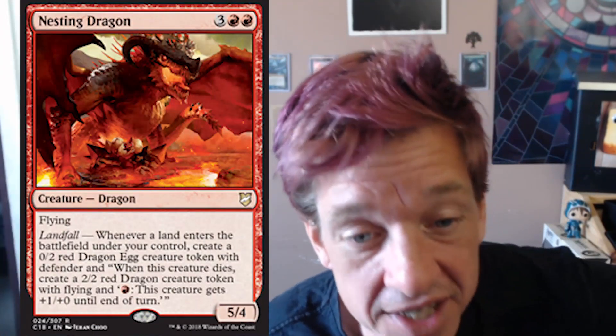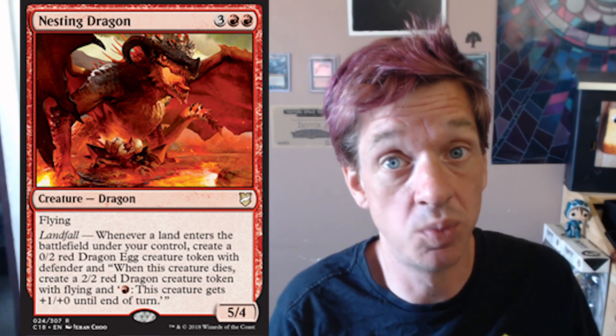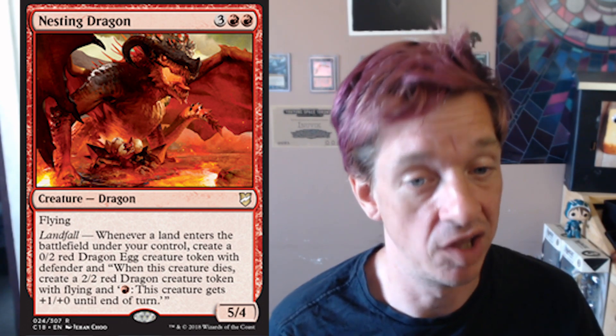This one is much better. Five mana nets you a 5/4 flyer, so already it costs one less and has one boost of power. And the landfall ability is something I like a lot more. So let's break this down.